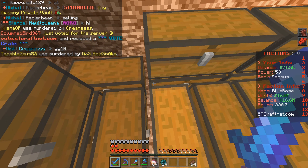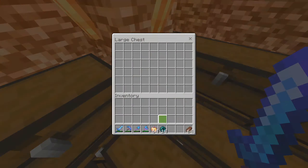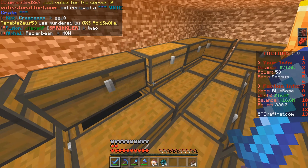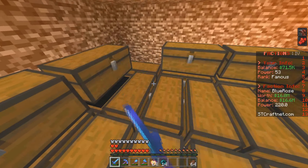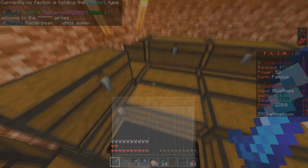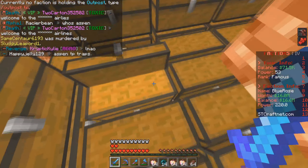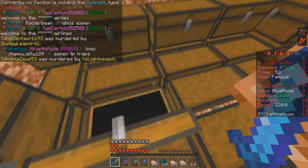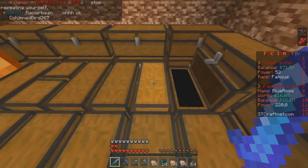Now we need to check these ground chests that are kind of hidden — I don't know whether that's intentional. It doesn't look like there's anything in any of those. What do we got in these floor chests though? There we go — notch apples, I'll take it. Rare set, don't really need that, but we will take the obsidian. Starter legs, not going to need those. Zoo's gear — we'll take that absolutely.